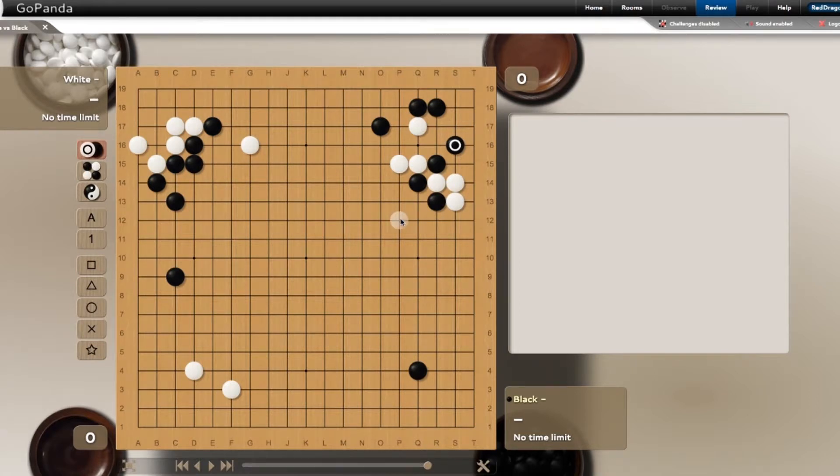The answer is P12 - if you said that, you are correct. Let's play out the strongest variation. Black can resist here with the tiger mouth, after which white will atari, forcing black to connect. Then the best thing black can do is hane again - atari, connect - and now as you can see, black is totally dead here.